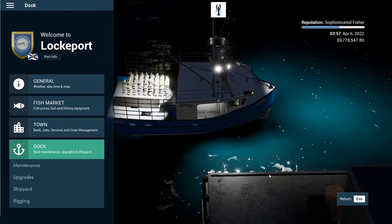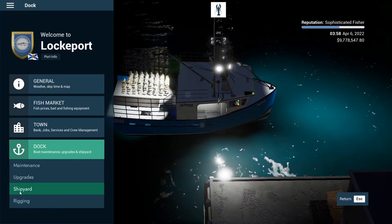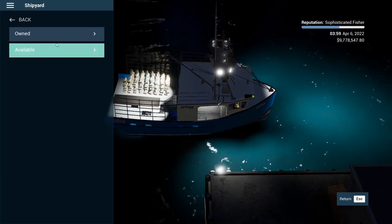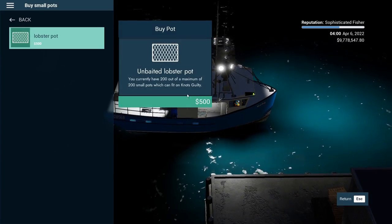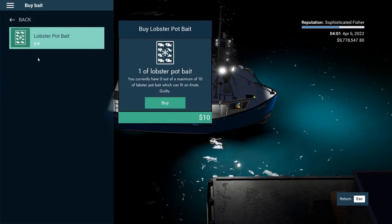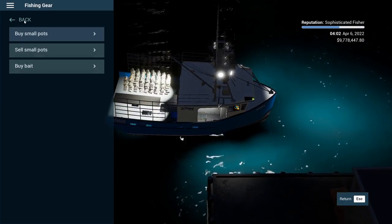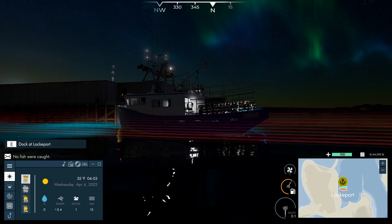First of all, we're going to be taking out the Not Guilty — which I have renamed the Mud Bug — because this is my lobster boat. We are loaded up. We currently have 200 lobster pots, so we are good there, but we're going to need some bait. I've got no bait, so we're going to buy a maximum of all 10 boxes. We've got our crew already on board, so it is time to head out to sea.